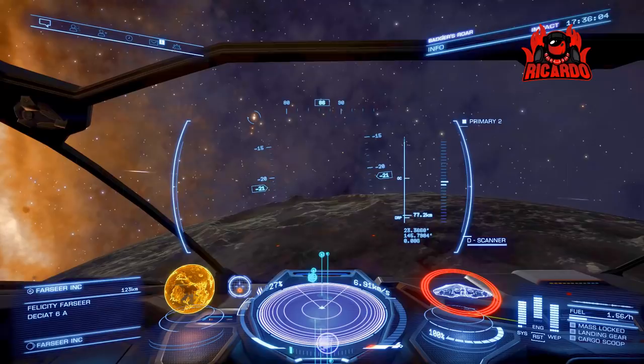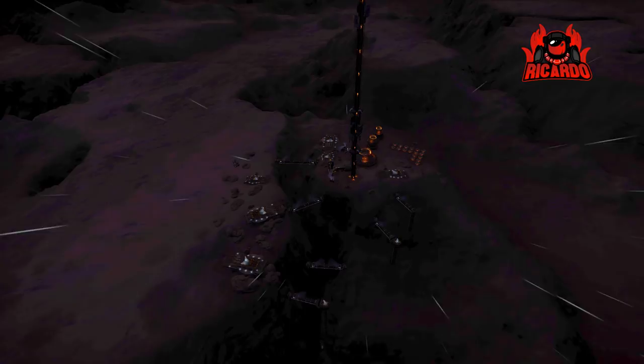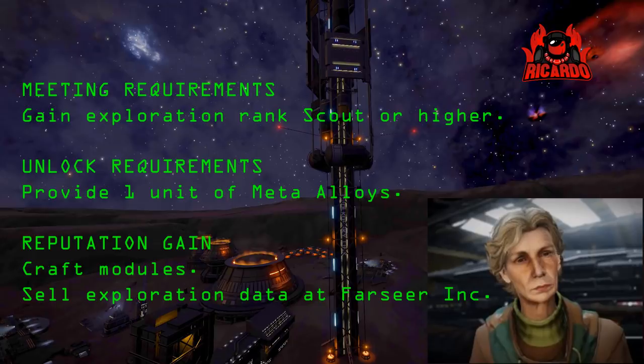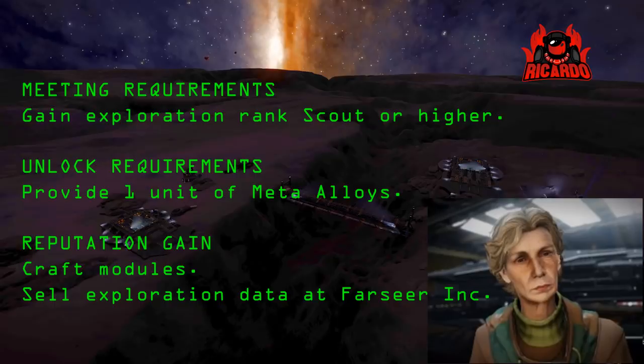Farseer Inc. in the Decayt System is one of the first engineers you're potentially going to unlock. Unlocking this engineer has certain requirements. Felicity Farseer is the engineer to go to for your frameshift drive, amongst other items, but it's mainly frameshift drives. You gain exploration rank — Scout — and you'll get that invitation. Get her a unit of meta-alloys and you're in business.